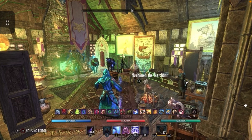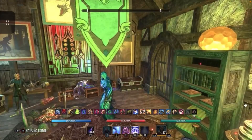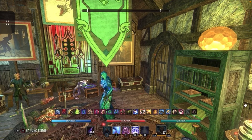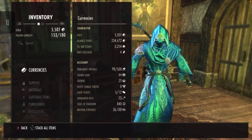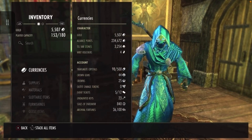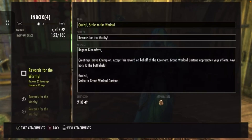Welcome back. This video explains transmute crystals and how to acquire more quickly. I'm always transmuting and constructing new equipment. If I go to currencies, you can see I have 98 transmute crystals. What I normally do, because I do a lot of PvP, is open a Reward for the Worthy and you'll normally get like five transmute crystals, which isn't a lot.